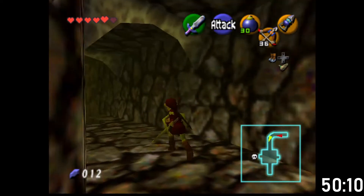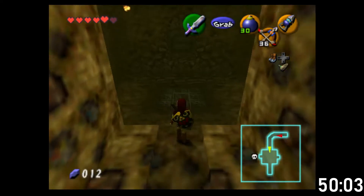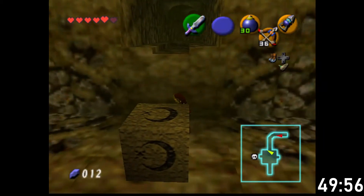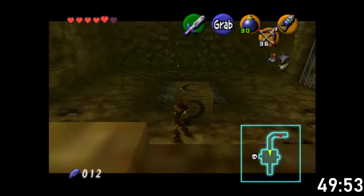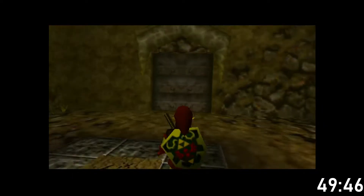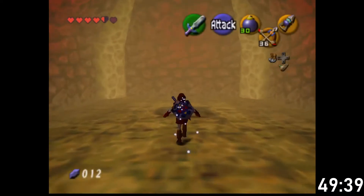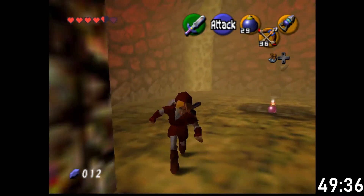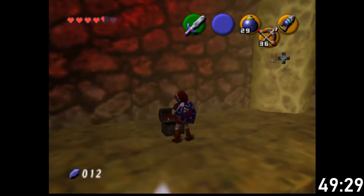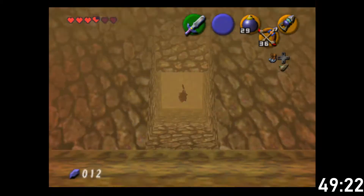I forget if you can do this for the Great Deku Tree as well - I think you can. The only reason you can't do it for Jabu Jabu is because Jabu Jabu physically isn't there as an adult, but the Deku Tree is definitely open. I've got this chest over there - this weird chest in the boss room. And of course it's a nice chest. That's two of them out of the way at least.